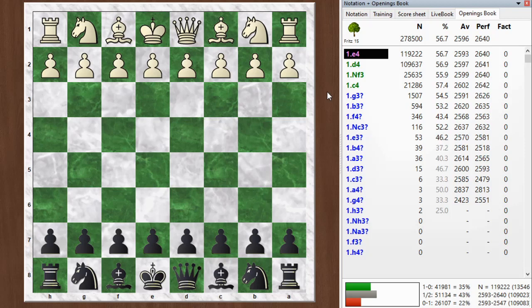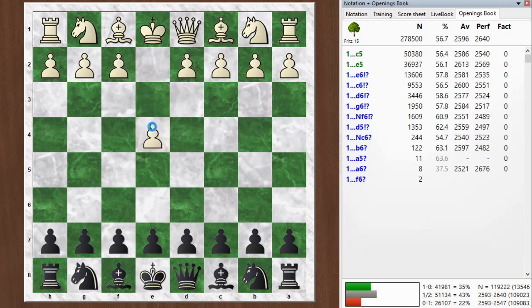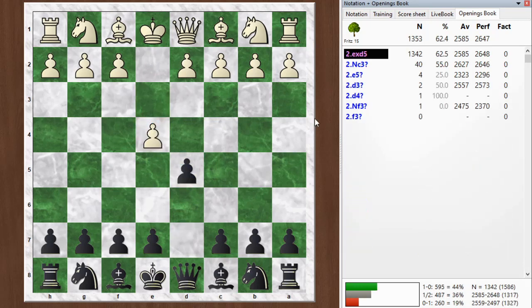Hi everyone, this is Jim. Welcome to this postmortem of my blitz game number 956. I have the black pieces and my opponent started off with e4. I went with d5, the Scandinavian defense.